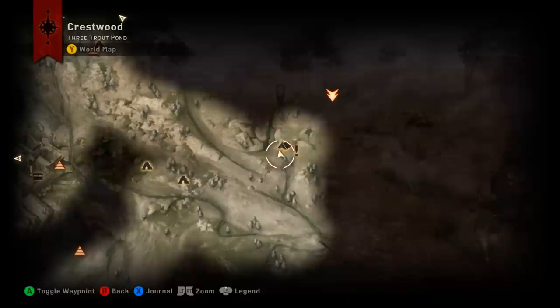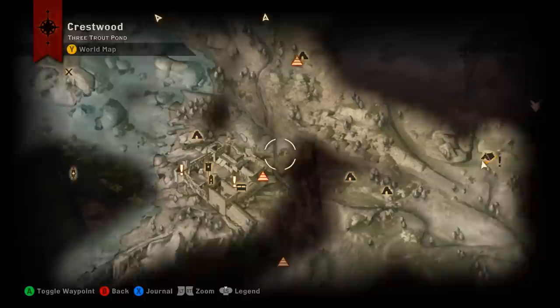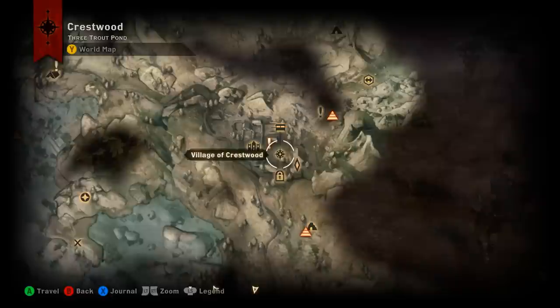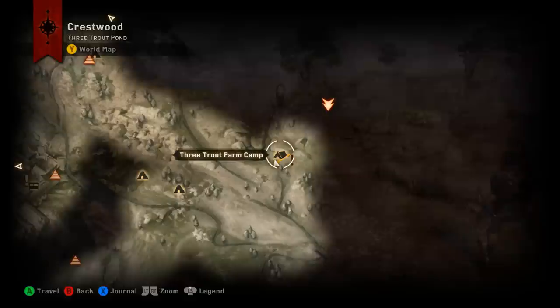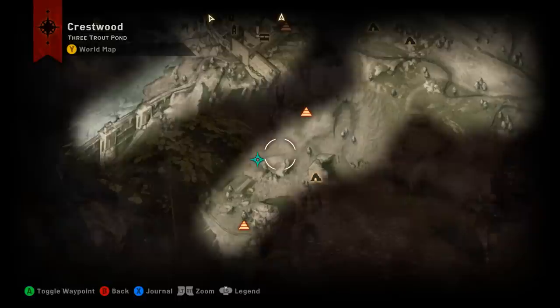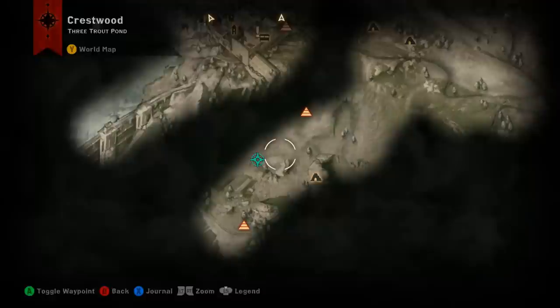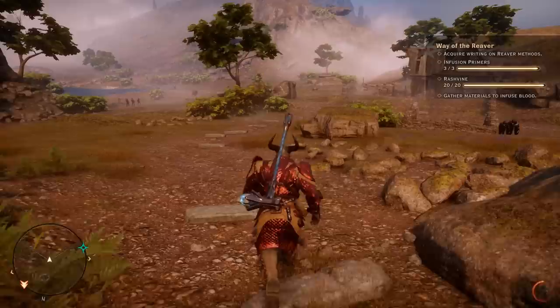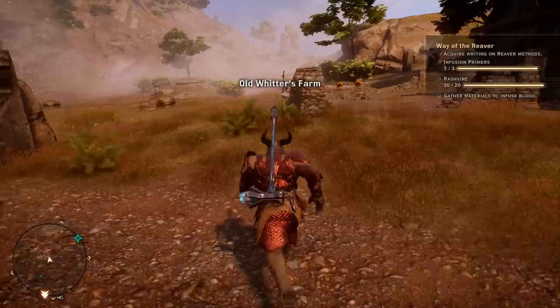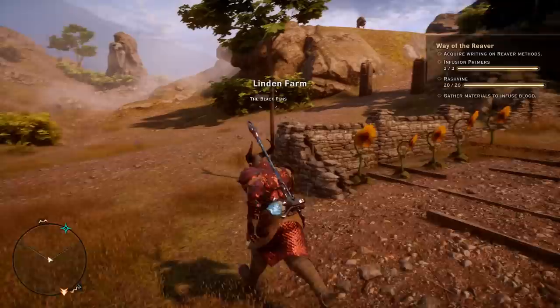We're looking for the third and final infusion primer. This one is most easily accessed from Three Trout Farm Camp, found east of Caer Bronach — the keep you take to drain the lake — and also southeast of the village of Crestwood. From the camp, head down toward the quarry. There's also a dragon nearby but you absolutely do not have to fight it. I'll walk you down and show the path on the map.